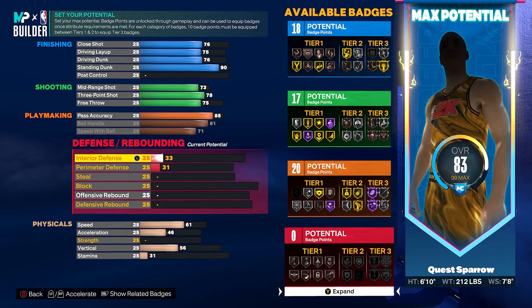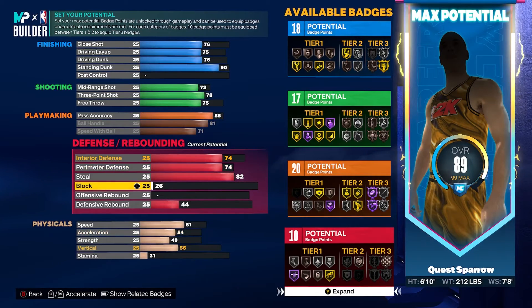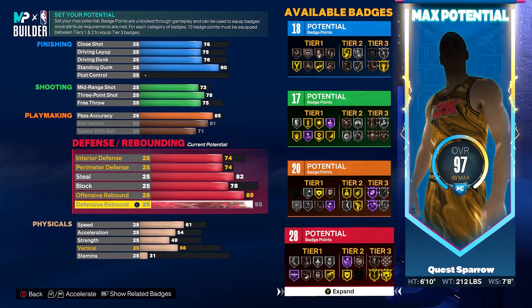Defensively, this is where the build actually really shines. We're going to get our interior defense to a 74, perimeter defense to a 74, steals almost maxed out to an 82 as a badge thresh, block to a 78, max out defensive rebounds, and offensive rebounds to an 89. That's going to be 28 defensive badges. On my original blueprint I went with a 93 block for gold anchor, but I dropped it to 78 to allocate toward the standing dunk to 90 to make the physicals more imposing. Gold rebound chaser, gold chase down, gold workhorse — you're going to be a menace on the glass. You can guard one through five at 6'10 with a max wingspan.